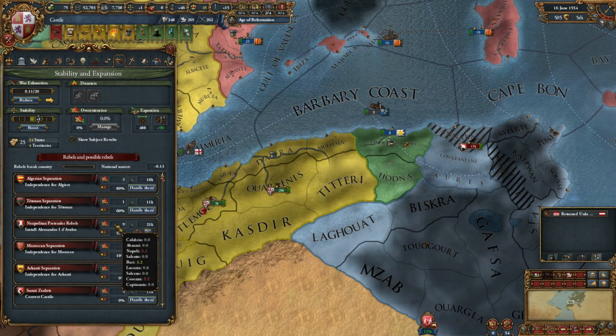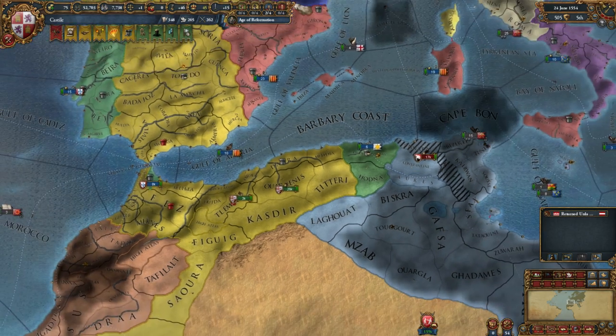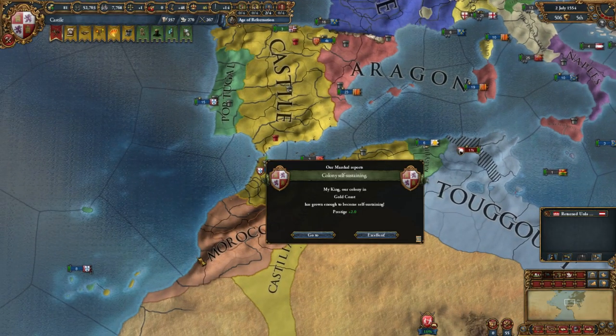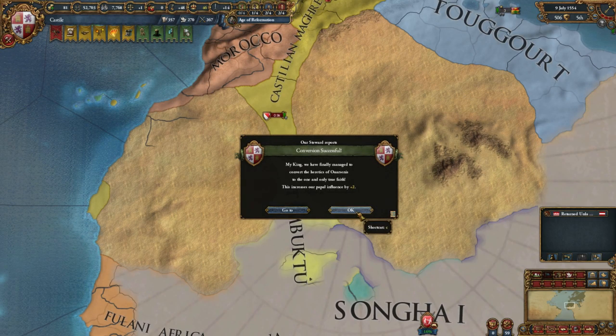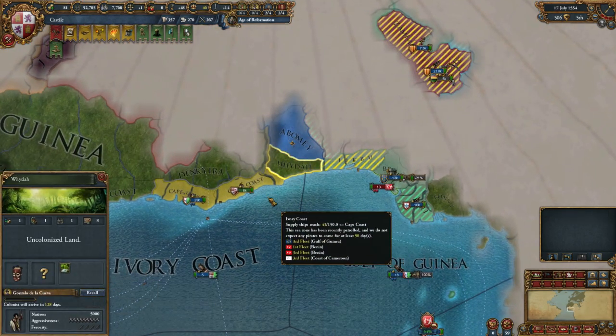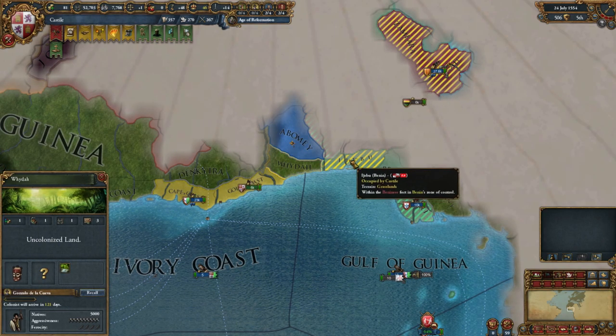Neapolitan Pretender Rebels - wonderful. Yeah, this is clearly going to be a problem. Colony in the Gold Coast is finished, which is good. Might make a colony here so we're a little closer when we try to claim this land.